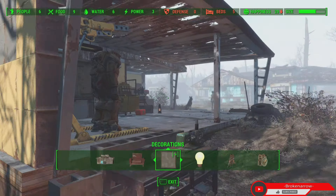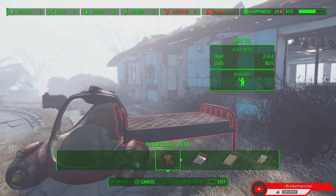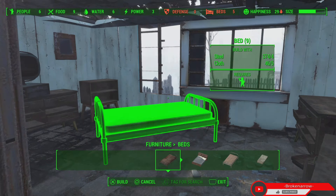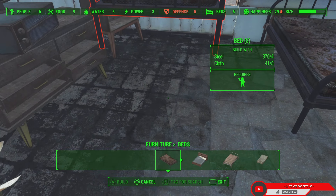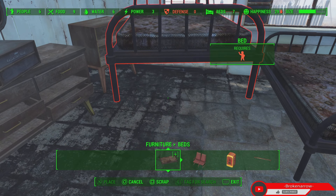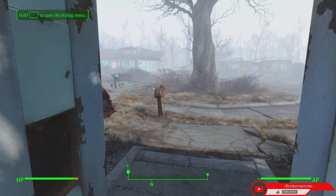The easiest way to do it is getting this Settler Recruitment Beacon and then telling your settlers to do a job, so they're mosey around but doing work that benefits you. Let's try some beds — wait, wait, right there. Yeah, we've got enough beds. You gotta make sure they can fit in between the beds too, because sometimes as it continues it gets tight.